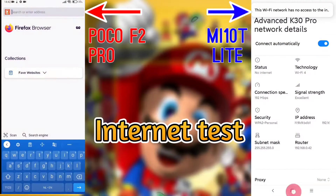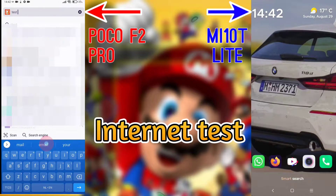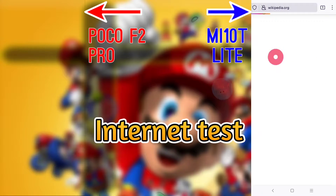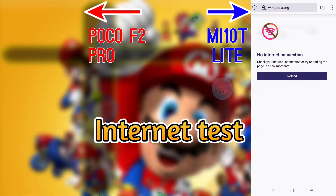To prove that I don't have an internet or data connection, I'm going to try to search something on both phones. No internet connection on the Poco F2 Pro, and as you can see, the Meizu Tea Light also doesn't have internet and we can't search anything.